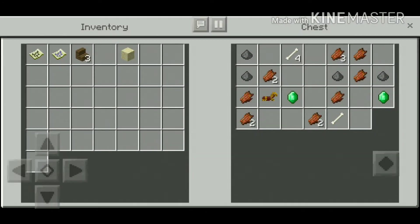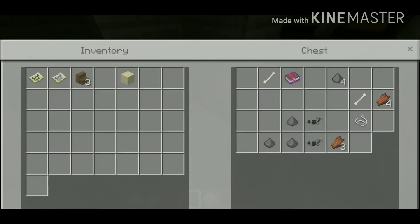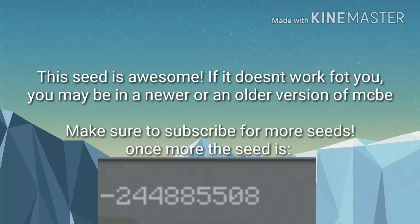Come down here, break that, open this up. Golden armor, more emeralds, two diamonds — you can already have a diamond sword. Some emeralds, golden armor, another enchantment book with Smite One, and some more horse armor.